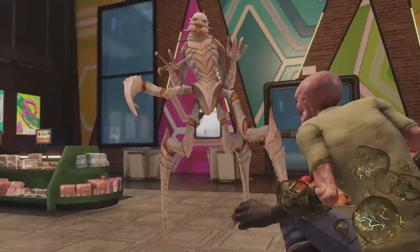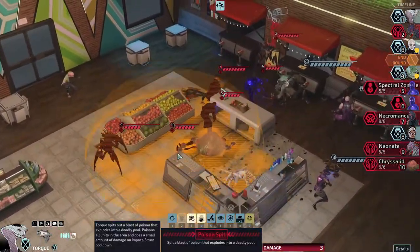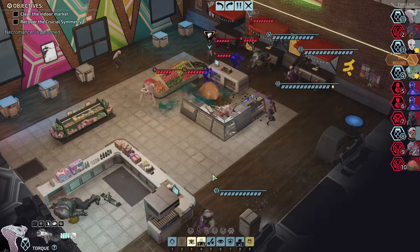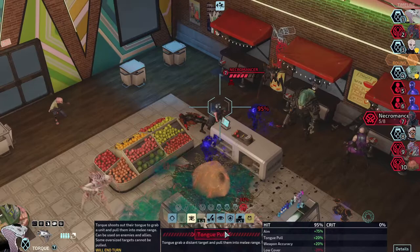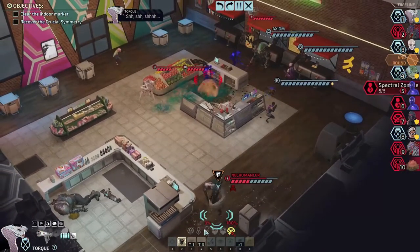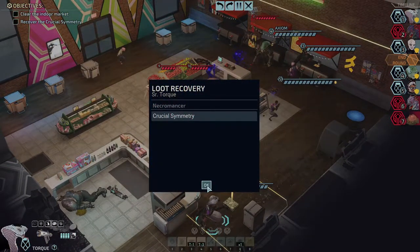The Chrysalid is probably gonna run up — I forgot they attack civilians. Most of the stuff in there is immune to poison. Tongue pull the Necromancer and then bind them up. Something's gonna take them out immediately anyway. We've now secured the item we came for: Crucial Symmetry.